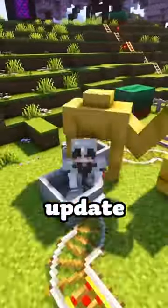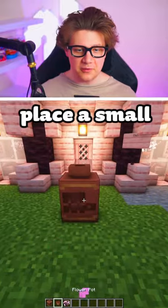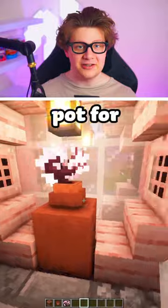Building hacks for Minecraft's newest update. Hack number 1: the new Minecraft pottery pots are kinda boring, until you place a small pot on top and add any plant of your choice. This acts as a giant flower pot for decoration.